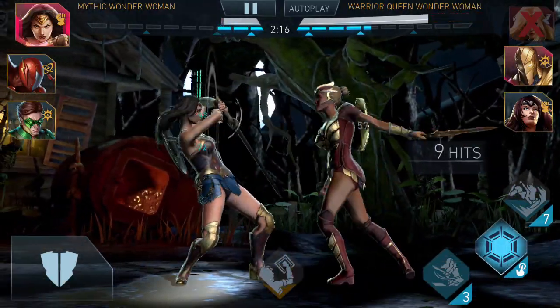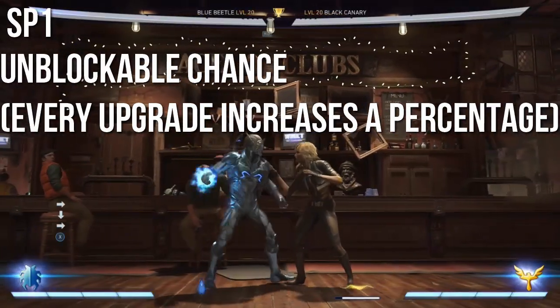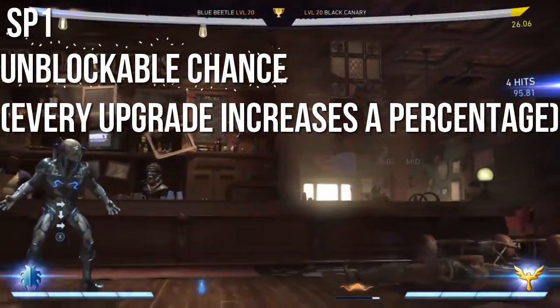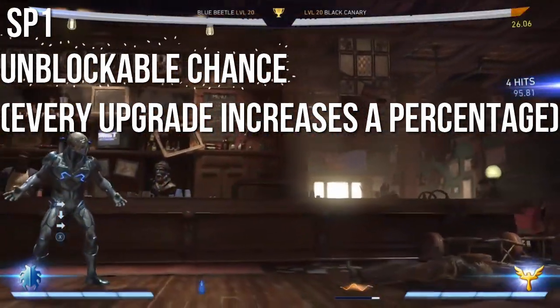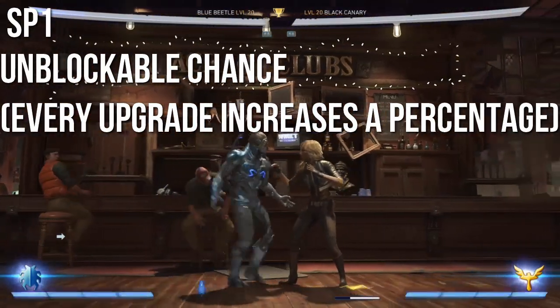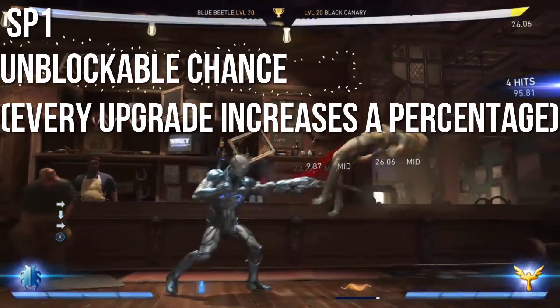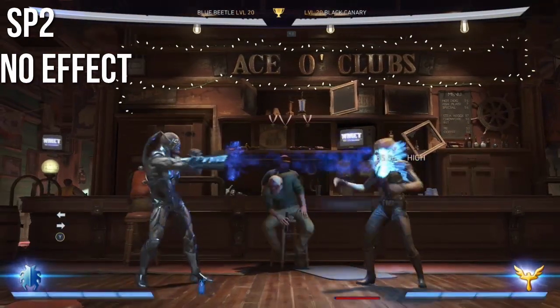Now the Special 1 is gonna be popped up right here, and I feel like this should have a percentage-based unblockable chance when you're upgrading it. So every time you increase the Special 1 ability, there's a possible chance of an unblockable attack. The Special 2 is just a regular cannon shot through his scarab — just pure attack.